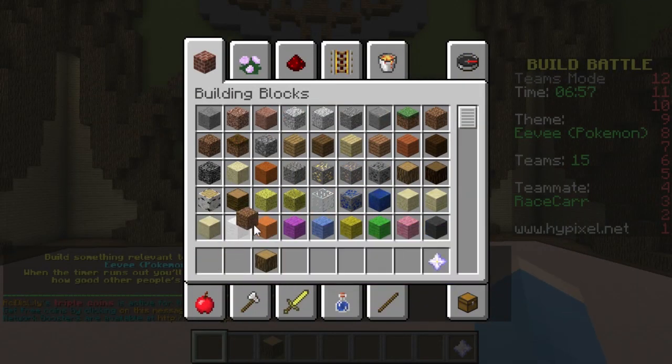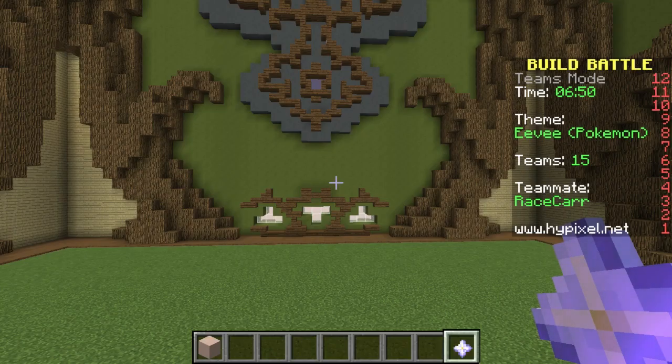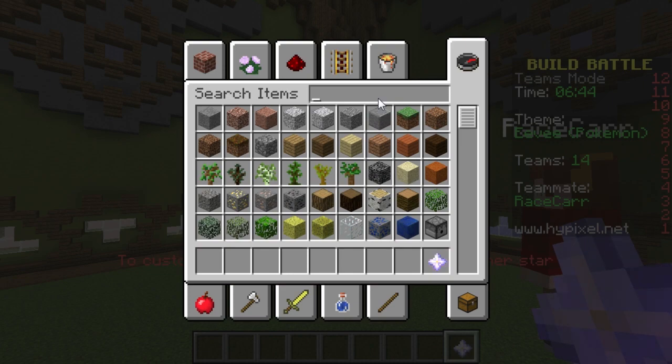Alrighty, are you ready, honey? I'm ready, I'm ready. I'm excited about this. So the plan is, we are going to make a 3D Eevee, not a 2D — making a 2D would be too easy. So 3D Eevee. A 3D Eevee, I don't know how hard this is going to be.